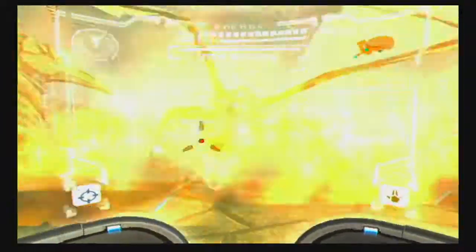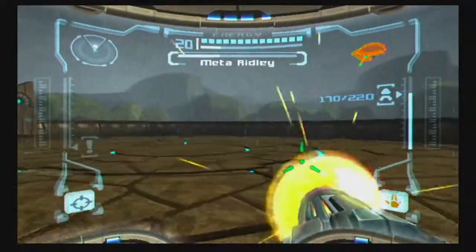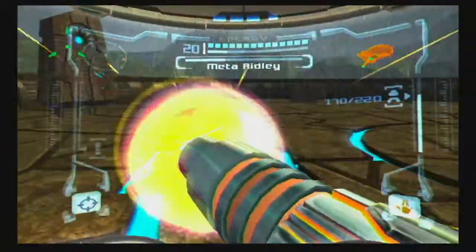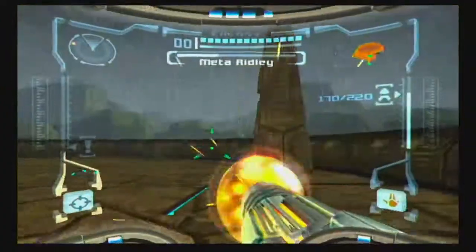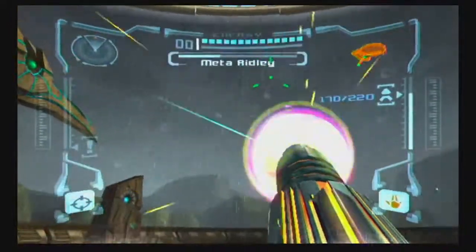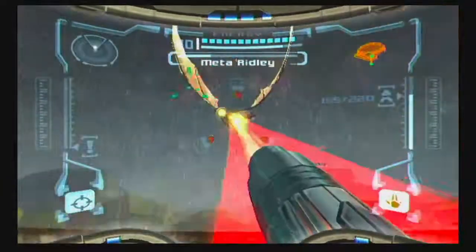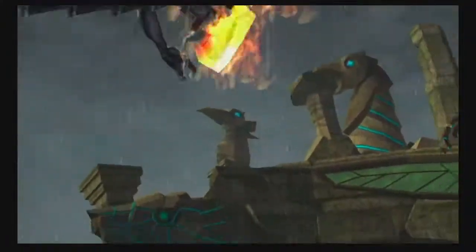Come on, lock on! There we go! I got him. Come on, lock on — there we are. That wasn't a super missile. There we go! Ridley! Yoo-hoo, Ridley! There you are. Come down here. Fight like a metal alien thing. Yeah. Suffer. It's fast. Here he comes. Yep, so now I think I'm going to switch to the plasma beam — well, maybe I'll just stick with super missiles, why not.